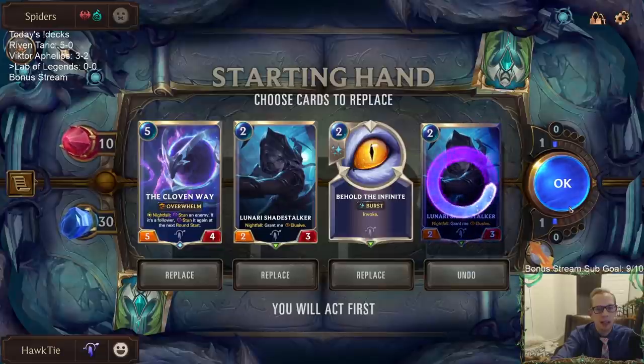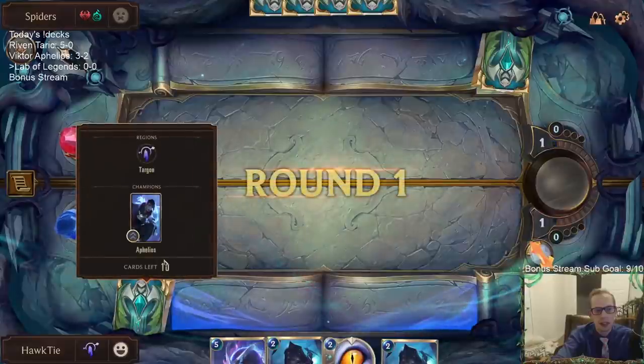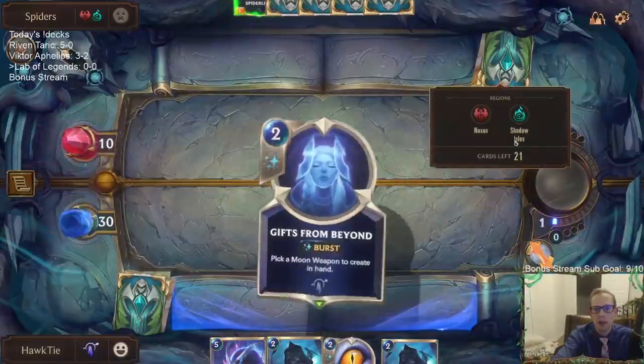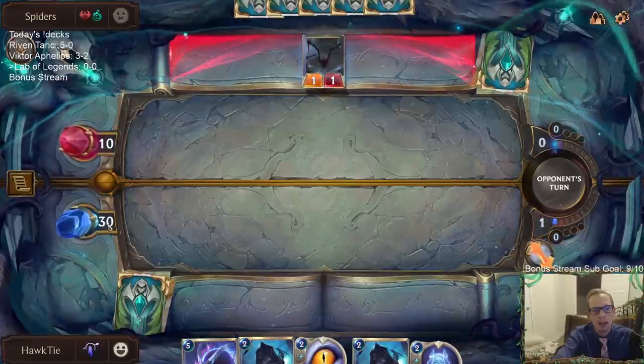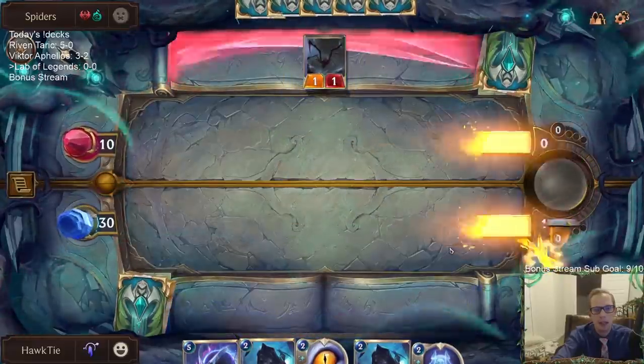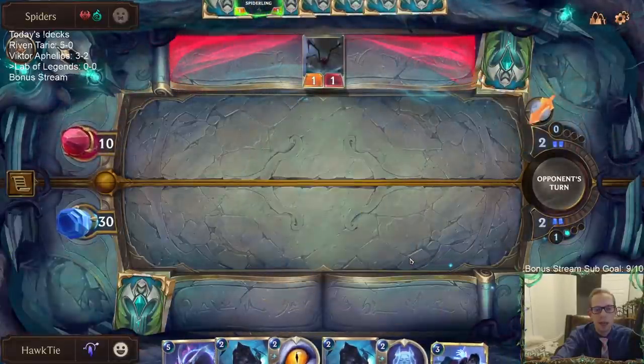I guess we'll keep this hand. I could mulligan the Shade Stalker but I'll just keep it. The cards in our deck - we only have 14 cards, we don't have very many. My health is 30, theirs is 10, and our health only regenerates after boss battles.